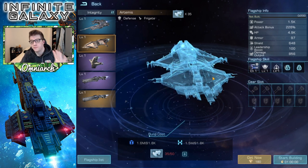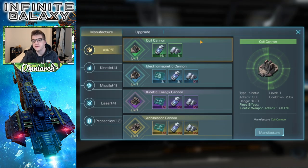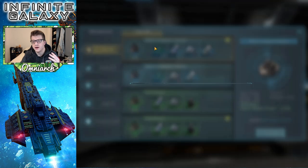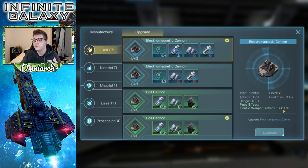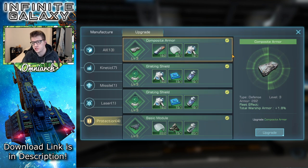A legendary flagship can get five weapons and five pieces of protection. Looking at a level two electromagnetic cannon, it gives a 2.2% increase in kinetic weapon attack — multiply that by five and that's how much you get for putting all of them on a single legendary flagship, plus you can continue to upgrade them to level three and so on. The difference between a flagship with gear and without gear is sometimes 30% or more in stats.